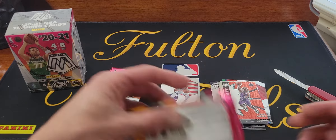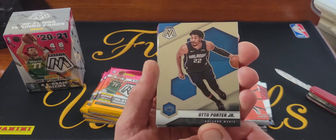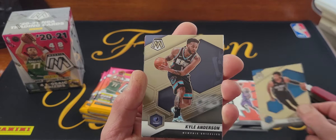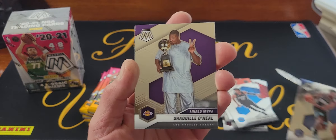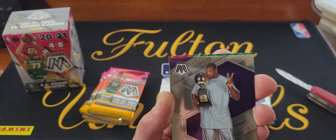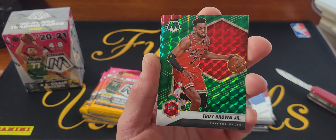Putting the Halliburton there. Pack number three, still nothing really great, hopefully things will improve. Auto Porter Jr., Kyle Anderson — no rookie — we got Shaq Finals MVP, and we got a green mosaic of Troy Brown Jr.